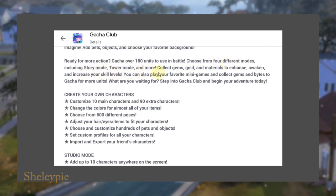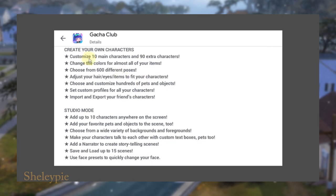Collect gems, gold, and materials. Enhance, awaken, and increase your skill level. You can also play mini games, collect gems, and buy gacha for more units. Create your own character — customize 10 main characters and 90 extra characters, so 100 characters total.